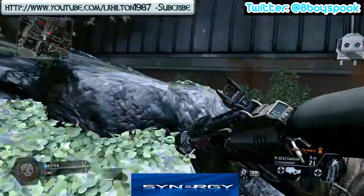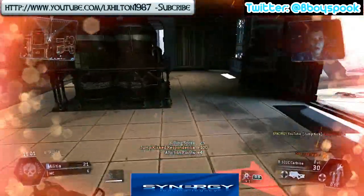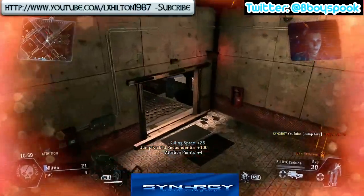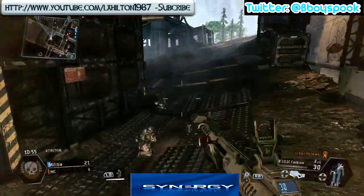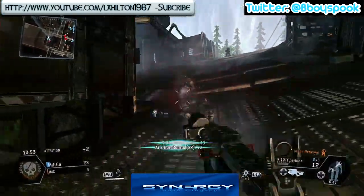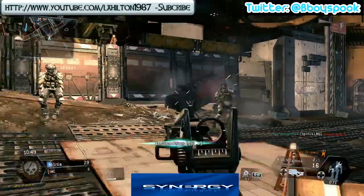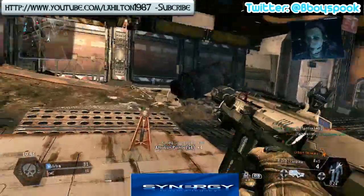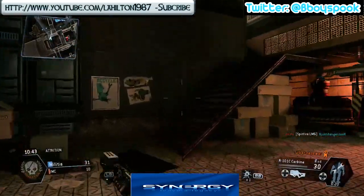Just looking at that red dot and we know he's here. Kaboom! Drop kick to your face boy! So we've got a lot of grunts on the outside here, so we're just going to pick up some random attrition points and try to get our titan as fast as we possibly can. And now we've got absolutely no grunts around me — they're all in the centre of the map.